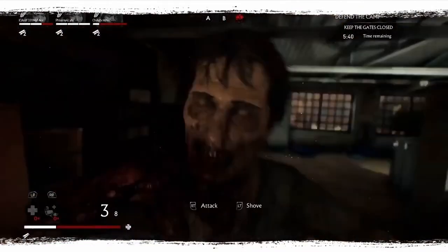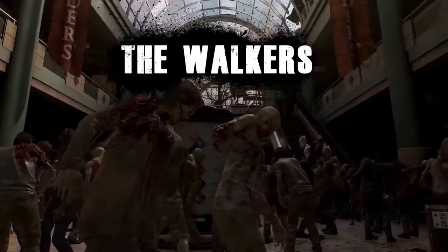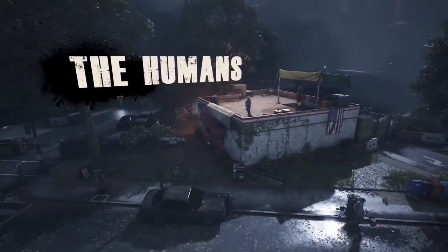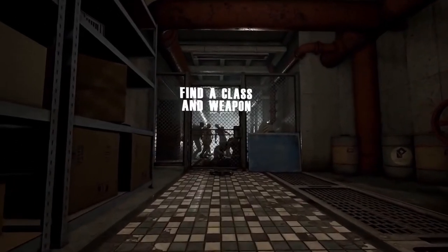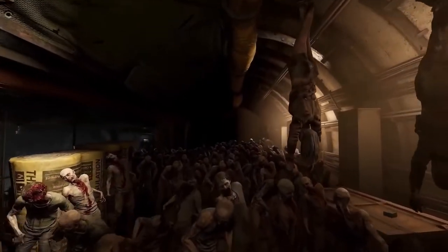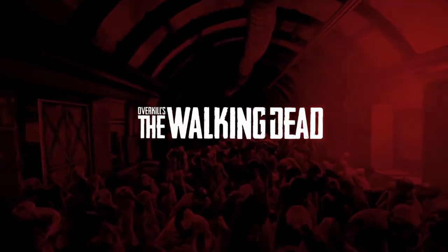Keep an eye on your weapons and maintain them, or you may find your gun jamming at the worst possible moment. The streets of post-apocalyptic Washington, D.C. are dangerous and unforgiving. Once you head out into the wild, you will become a target for both walkers and the humans still in the city who will do anything to stay alive. Don't be afraid to experiment — find a class and weapon that fits your playstyle and work as a team. If you can do that, you may just have a shot at surviving the apocalypse of Overkill's The Walking Dead.